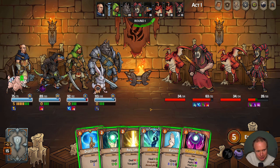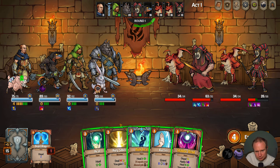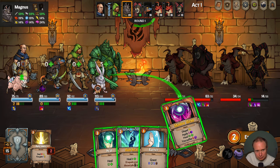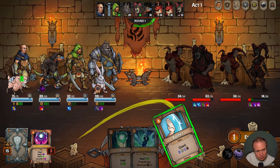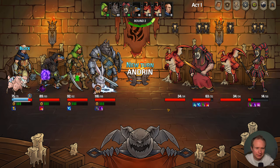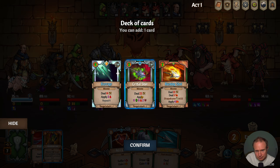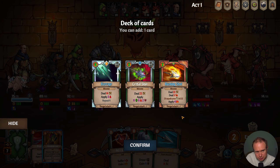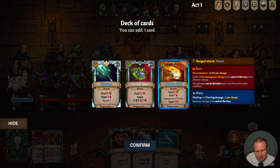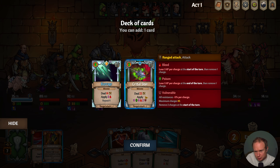No Healing Rain — we can dispel here though. Ammunition into... we have two energy so Barrage isn't happening; only Burning Shot I think is happening here. Wait — we have Adrenaline so we could do Lethal Shot.